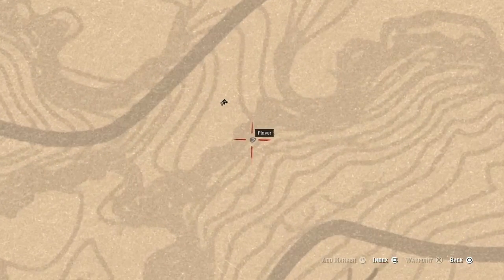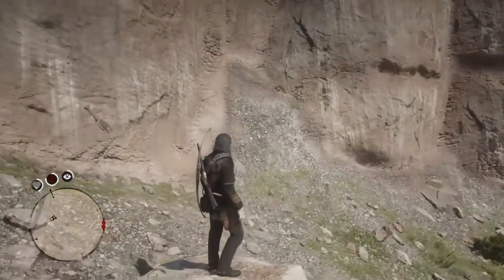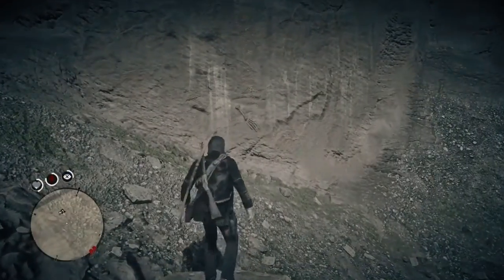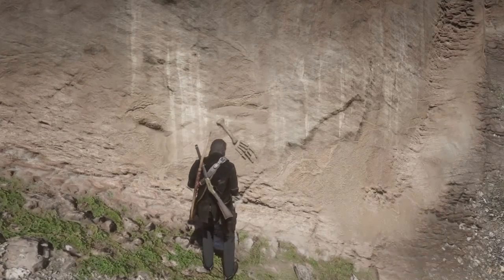For this next location we're gonna be heading on over to south of Downs Ranch, and it's gonna be on the side of this wall right here. You have to really get close to it in order to inspect it and find it, because it kind of blends in with the rest of the wall.